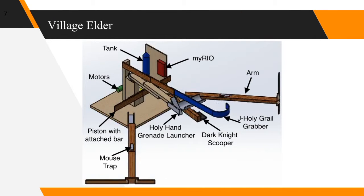The Village Elder uses the same arm design from last week's lab competition, with a new mousetrap orientation and the same pneumatic start, but with the bar reinforced to prevent bending. The Village Elder has a stacked ensemble for the other three tasks. On bottom, an arm shoots out to scoop and push the Dark Knight out of the team zone. In the middle is the Holy Hand Grenade Launcher on a drawer slider arm with a PVC grenade carrier at the end. Finally, on top is the J Holy Grail Grabber, which pulls the Holy Grail into the team zone for the win.